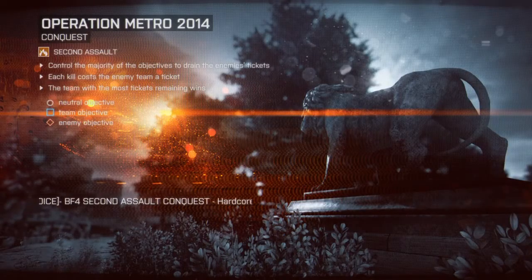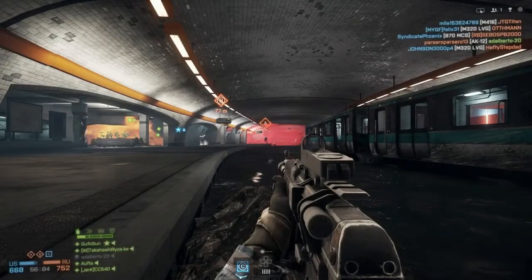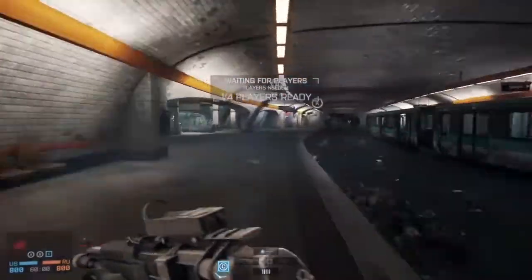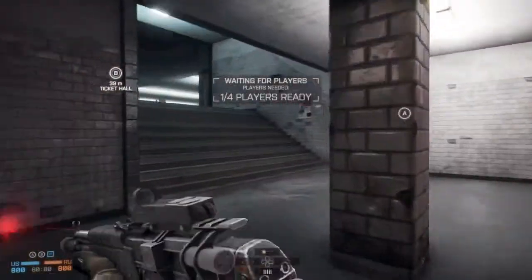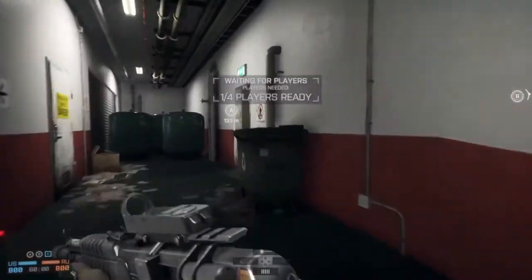In this video, we'll be focusing on the Conquest game mode on the Operation Metro 2014 map, playing on the US side, in the specific scenario of the Russian side having point B. To narrow the scope of this video, I'm not going to talk about how to deal with enemies on the lower level. There are five paths for the US to get to B from their side of the map: the near escalators, the elevators, the far escalators, the stairs, and the hallway. We will focus on just one of those paths — the stairs.